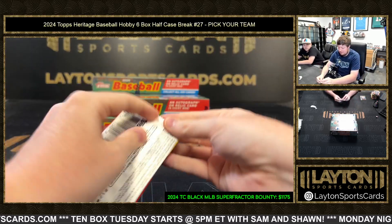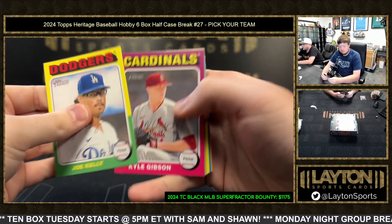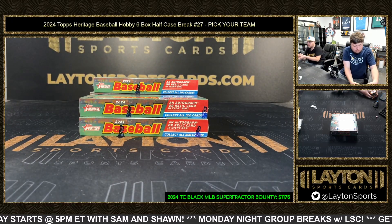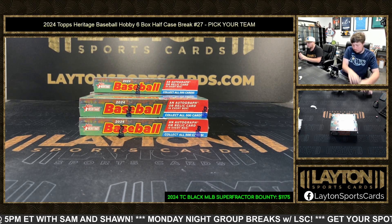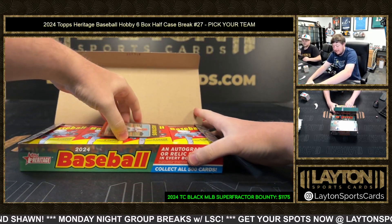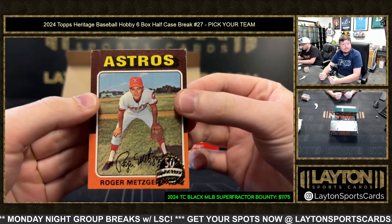Last pack of Box 1. Witten Airfields. Box 2. Got a buyback there — Roger Metzger for the Astros.